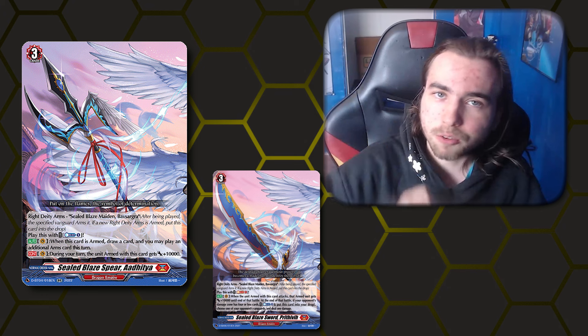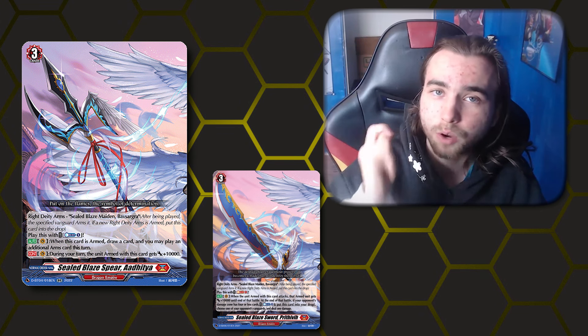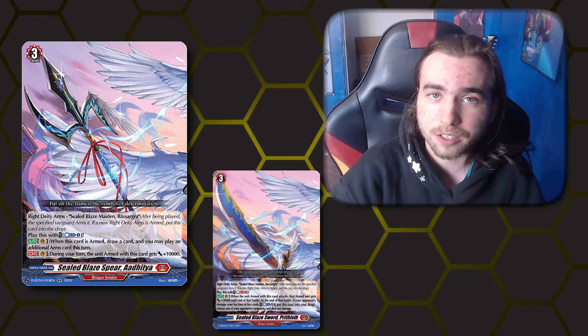For arms cards, we're using three of the spear. Whenever you equip it, you get to draw a card, and then you can equip another card from your hand that turn. While it's equipped, your Vanguard is plus 10k power during your turn. This is our primary right arm we are trying to equip. We also have a secondary one with a sword — you can play it with soulblast one, your Vanguard is plus 10k during your turn, and at the end of the battle that your Vanguard attacked, you can counterblast two, get rid of the arm, and deal a damage to your opponent if they have four or less damage. We mostly utilize the spear throughout the early game to keep drawing cards and equipping more arms cards, and then utilize the sword later in the game to try to win from that.